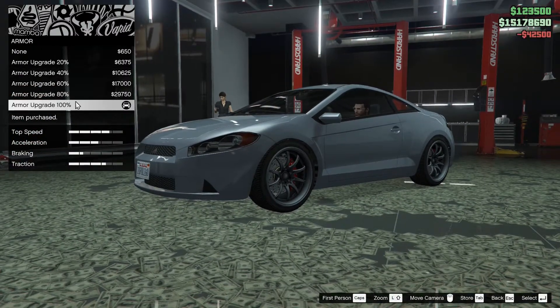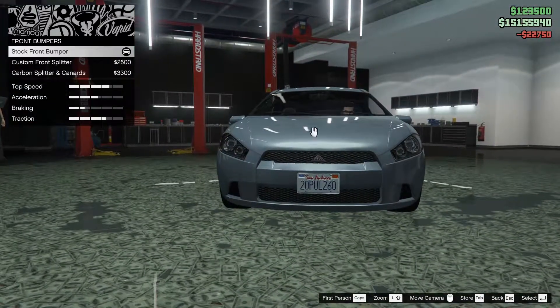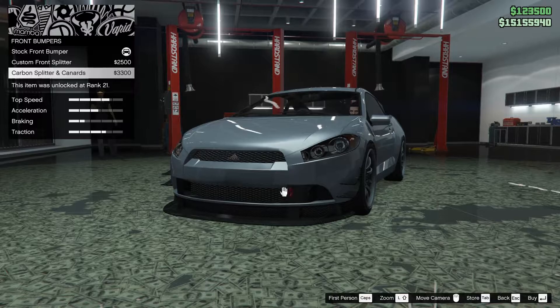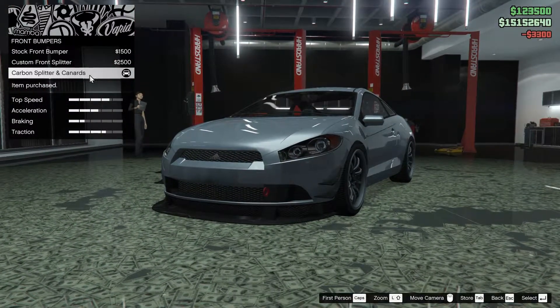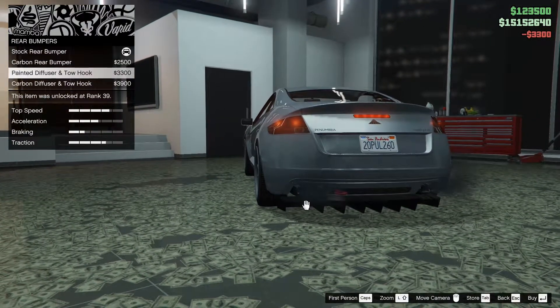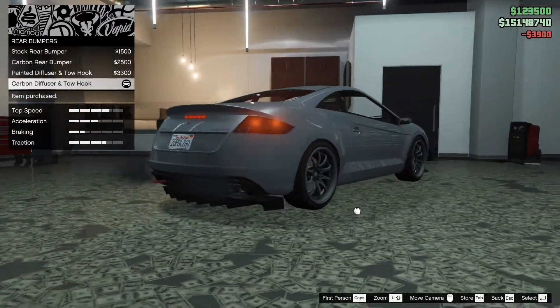Starting off with the armor, we're going to upgrade that 100%. Same with the brakes. For the front bumper, you can do the custom front splitter and the front splitter with canards and it's carbon, so we're going to do that. For the rear bumper, you can go carbon rear, or you can go painted diffuser and tow hook, or you can go carbon diffuser and tow hook. So we're going to do that.